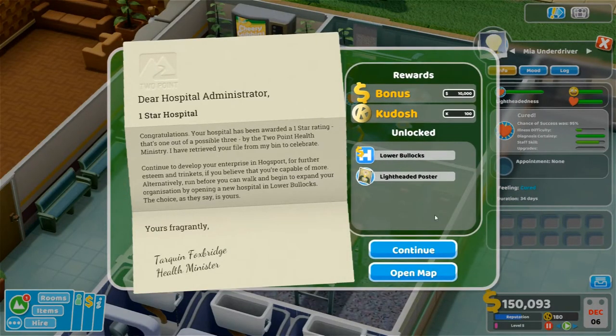We're a one-star hospital! Congratulations — your hospital has been awarded a one-star rating, that's one out of a possible three by the Two Point Health Ministry. I have retrieved your file from my bin to celebrate. Continue to develop your enterprise in Hogsport for further esteem and trinkets, or begin expanding by opening a new hospital in Lower Bollocks. I think we'll do that in the next episode — thanks a lot, see you next time!